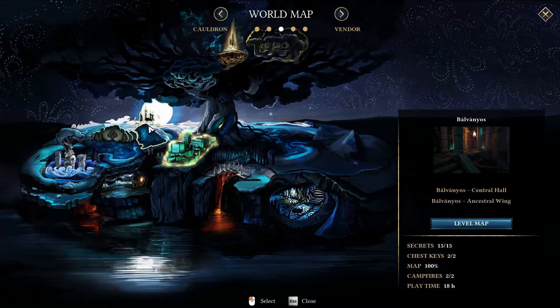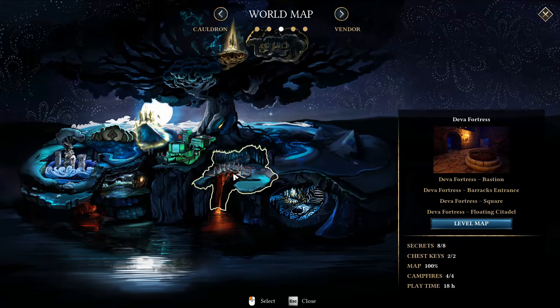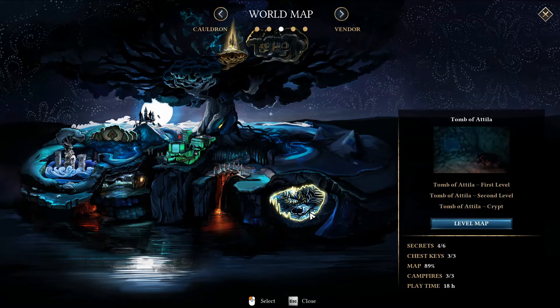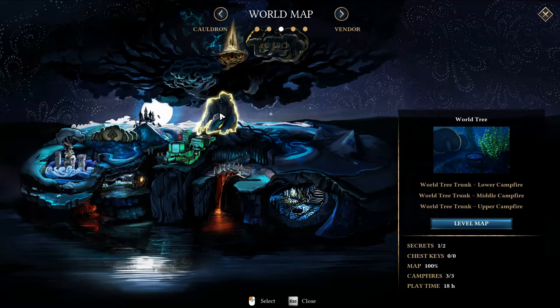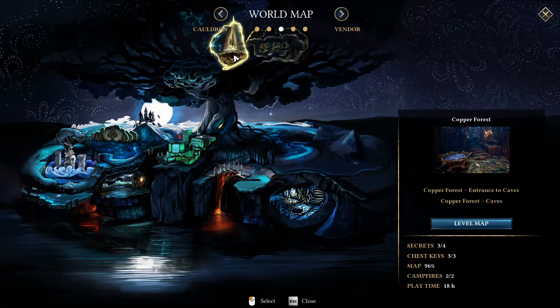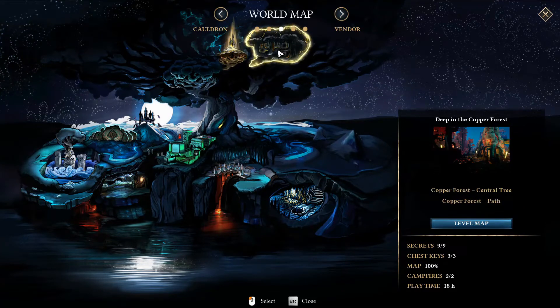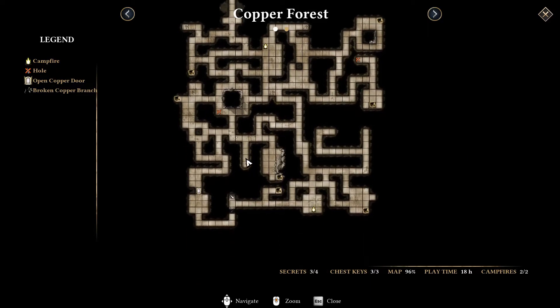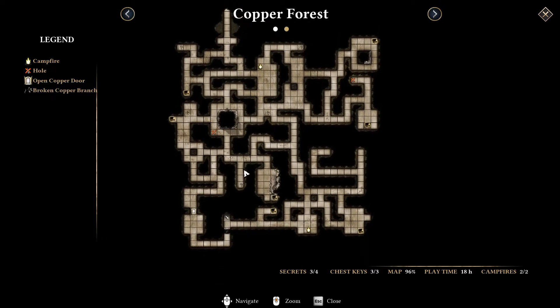Belvanios we are done completely. Dava Fortress we're done completely. Gate to the Underworld - there's two secrets there we haven't gotten. The Tomb of Attila - we have two that we haven't gotten yet as well. The World Tree - there's one secret we haven't gotten somewhere. One secret in the Copper Forest we've missed, and no secrets in the Deep Copper Forest that we missed. So let's go to the normal Copper Forest first.